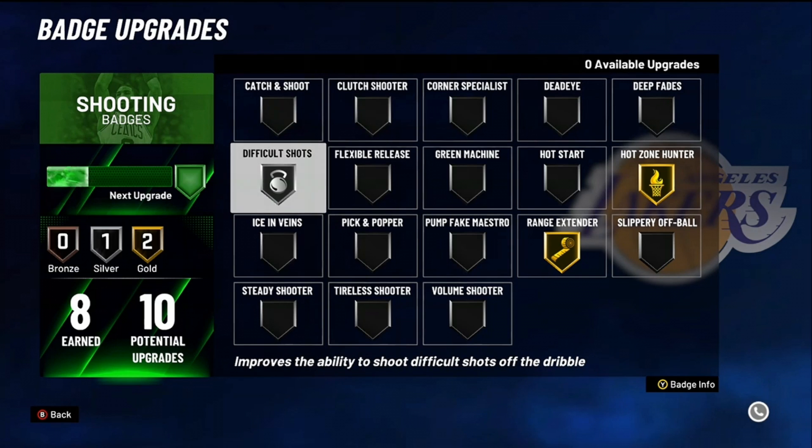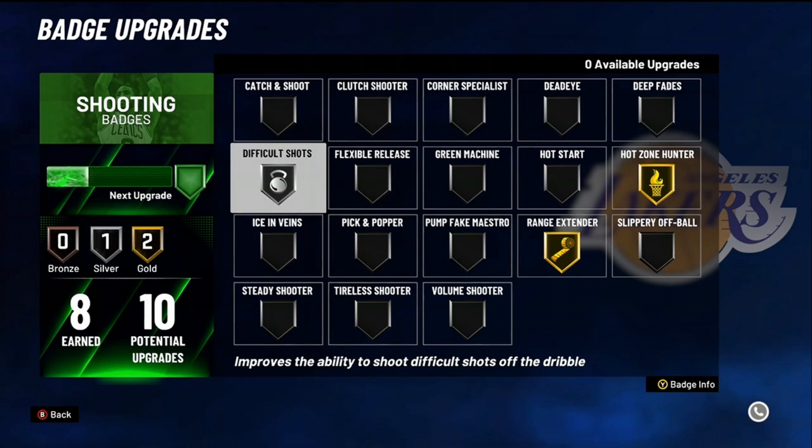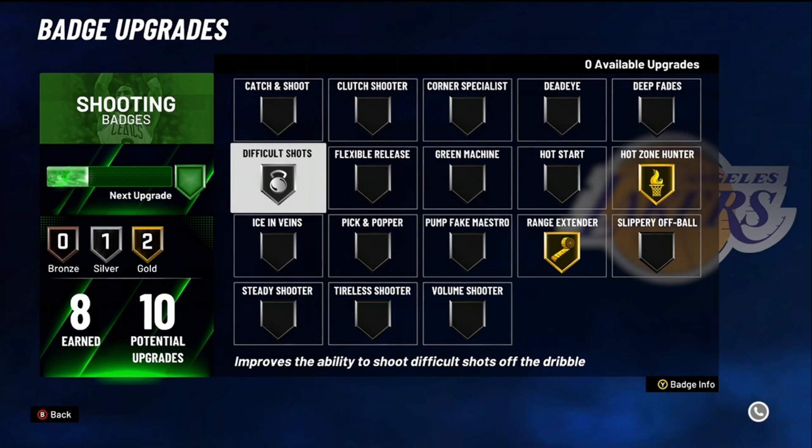Difficult shots — this badge is OP right now in this game. Fadeaways are overpowered. You can go like 10 for 10 with whites and if you have this badge on it's even more OP. Max it out if you need to. I recommend that one.